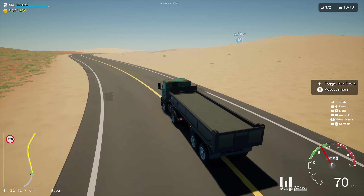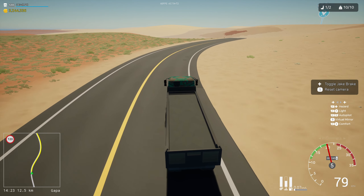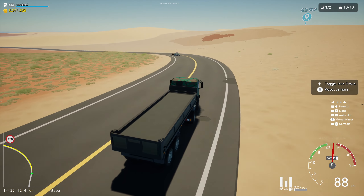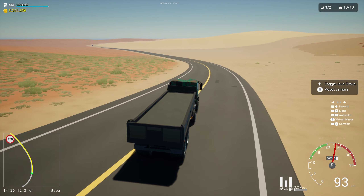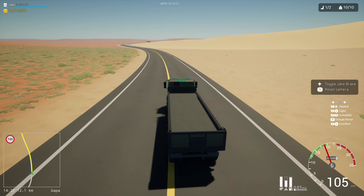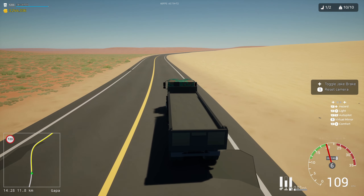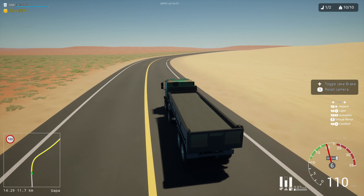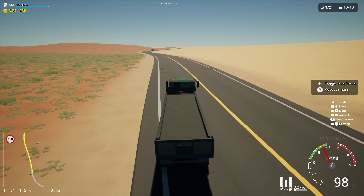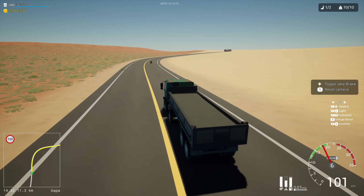I also made a suggestion on the Discord that maybe we should get the Nuke as a taxi, as one of those default taxi options, because it really seems to be predestined for that. Still 11km to go — this is always the furthest journey that you can take here. I hope we'll get something else to do in that area sooner or later. Maybe a town, maybe some properties to buy. I get that they want people to actually have to travel there, but come on.